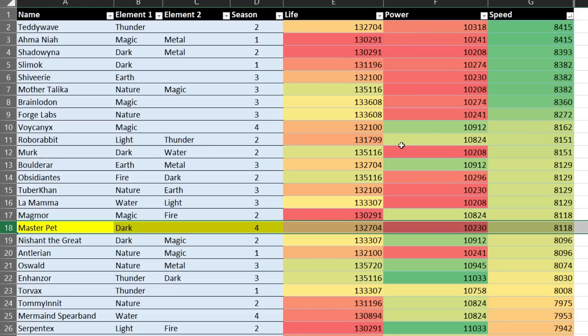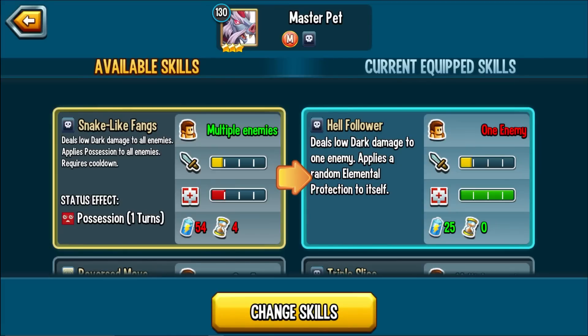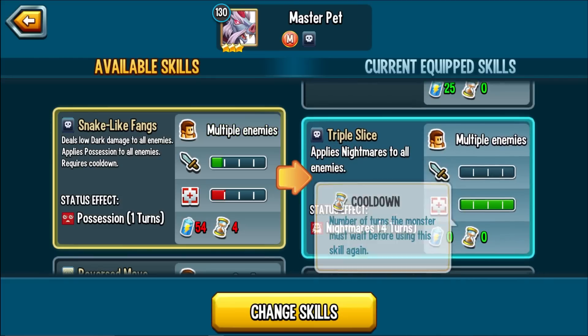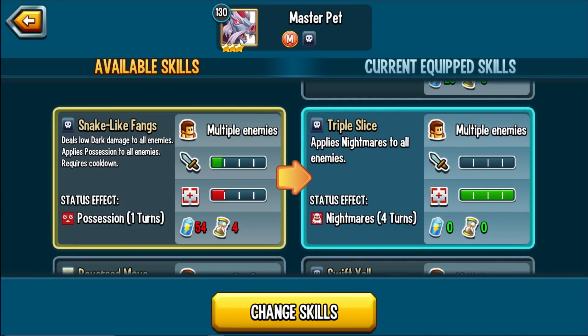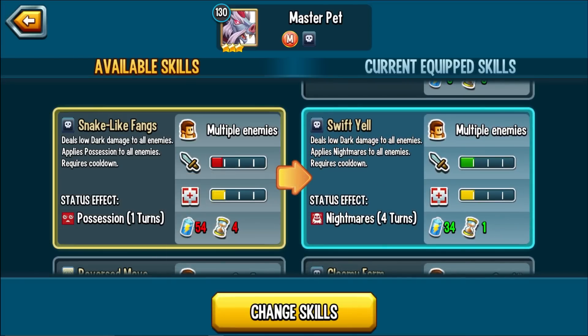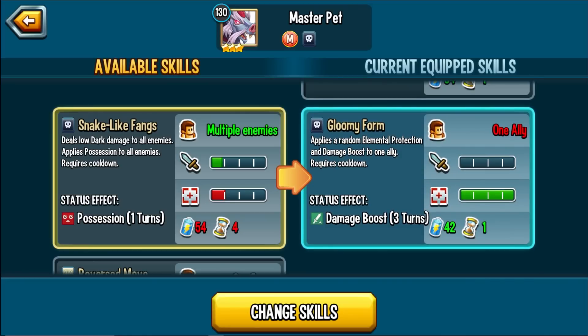Now let's explore the skills. Health Follower deals low dark damage to an enemy and applies a random elemental protection to itself — spammable with zero cooldown assuming you have the 25 stamina. Triple Slice applies nightmares to all enemies — spammable, nightmare AOE. Swift Yell deals low dark damage to enemies and applies nightmares — another AOE nightmares. Gloomy Form applies random elemental protection and a damage boost to any ally on a one-turn cooldown.